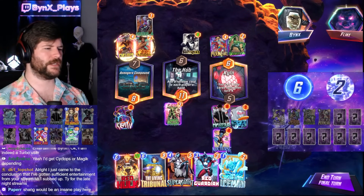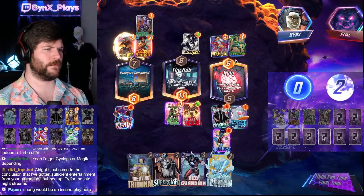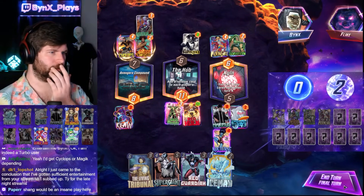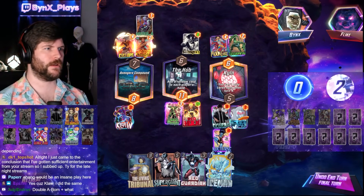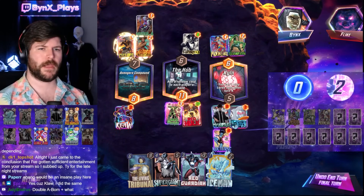Some extra power just in case something weird happens. This still beats double A-bomb, right? 18. You have the Claw. They should never be able to overpower us middle unless they have Shang-Chi. And then Cannonball — it's a 50-50 if they have that.